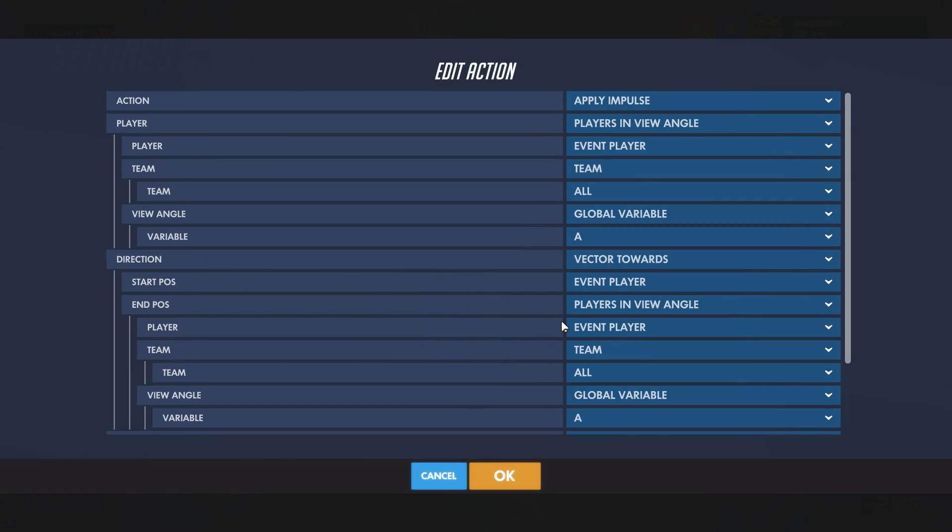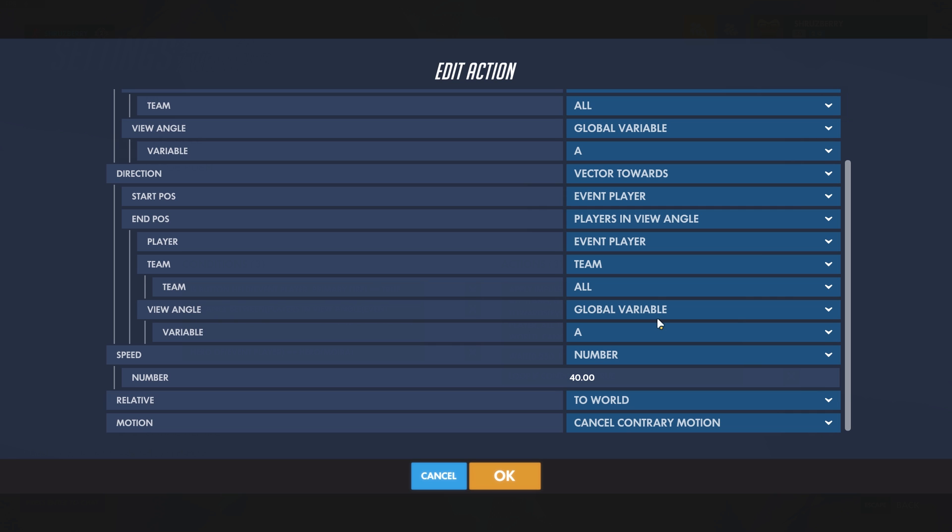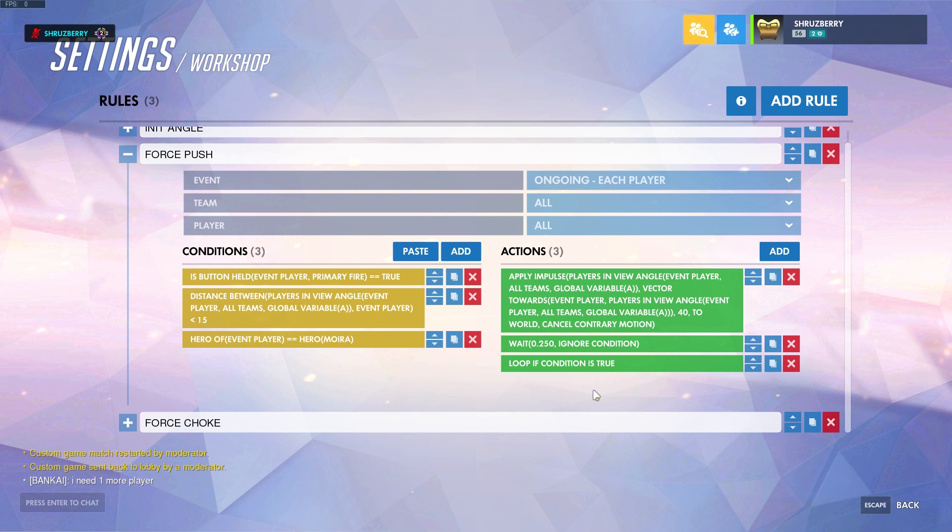Then, if all those things are true, we can add an impulse. Impulses are like forces that you put onto different characters in the game. This uses the same parameters that find a character in our angle parameter, and you add an impulse towards it. It's a vector towards, meaning it is a force applied in a direction that can change on different variables in the game. Here, we're using a line drawn from the event player to that player that we're looking at — meaning directly away from us, relatively. We're applying a speed of 40 to it. So we can hold down left click and keep pushing them back until they're out of range.